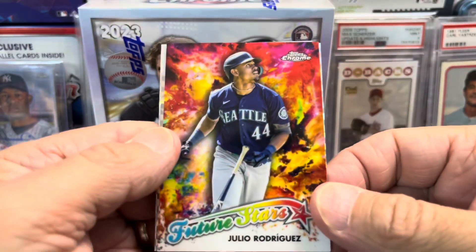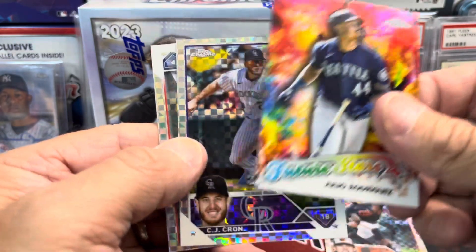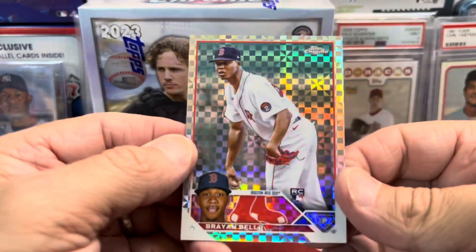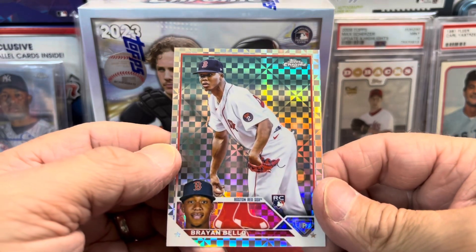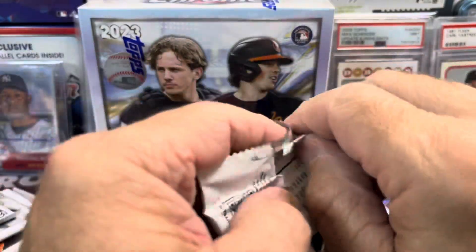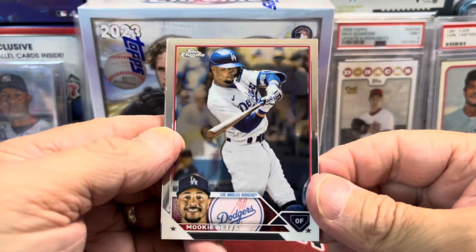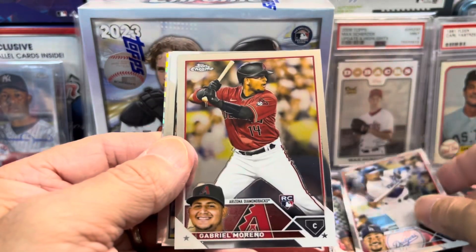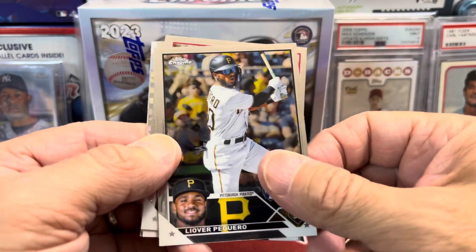Just in case you were wondering, there is a beautiful-looking Julio Rodriguez Future Stars, and we have a C.J. Krohn X-Fractor — not a bad one, he's having a pretty decent season. Mr. Bryan for the Red Sox, my Red Sox, playing better than expected this year. Here's Mookie Betts — he just came back, also potential for MVP.